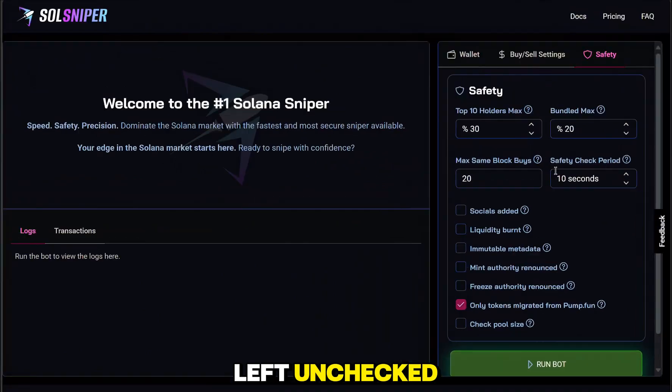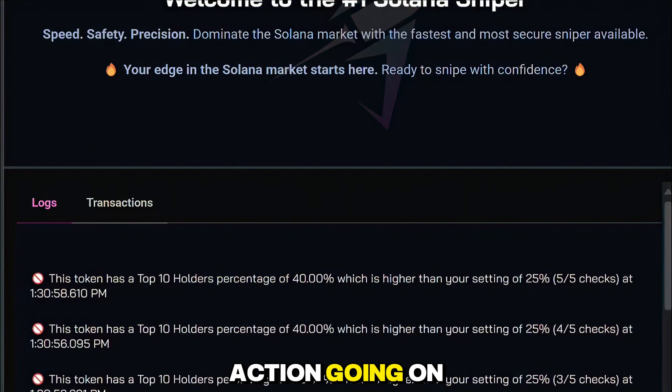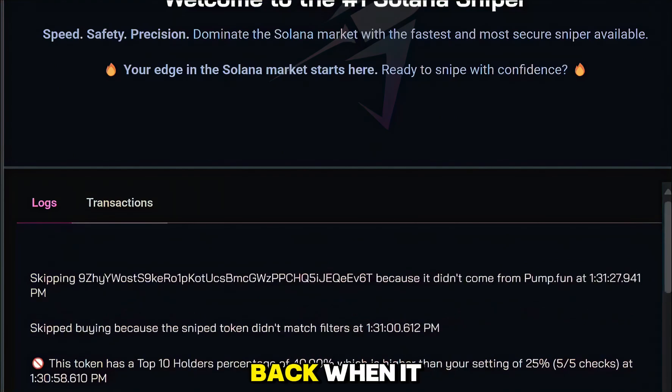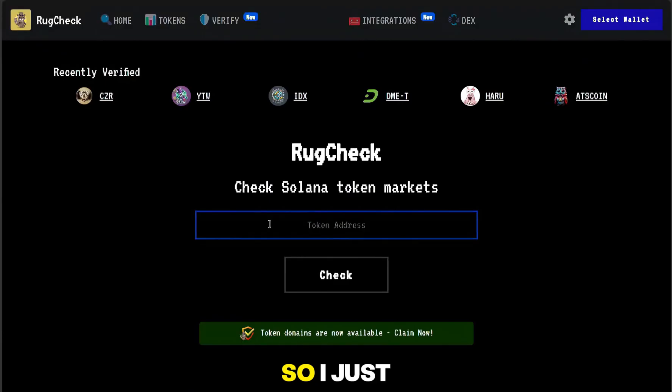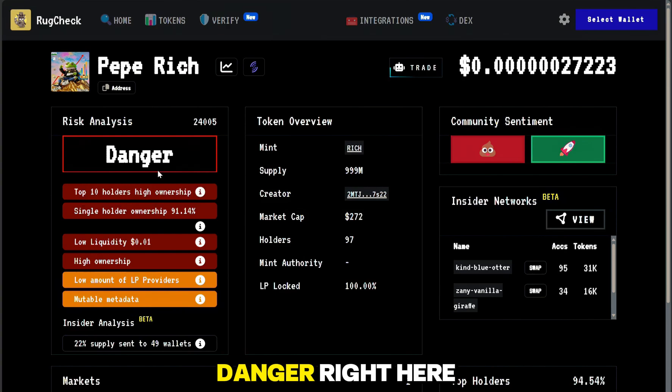We got a message: 'Bot started sniping new tokens according to your settings.' Right now there's some action — messages are popping up and the bot is skipping a lot of garbage, avoiding rug pulls. It's all automated, I'm doing nothing manually. I paused and copied one of those skipped token addresses, went to rugcheck.xyz, and pasted it in. It says 'Danger' — so that's a good thing. Soul Sniper is correctly flagging these scams.